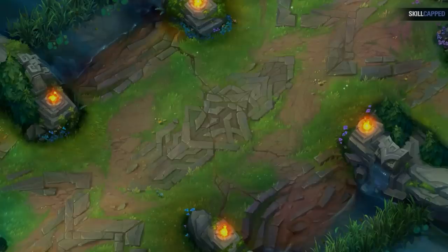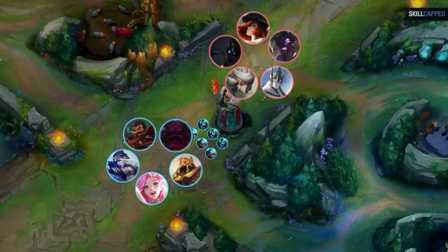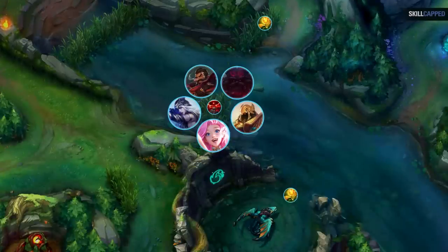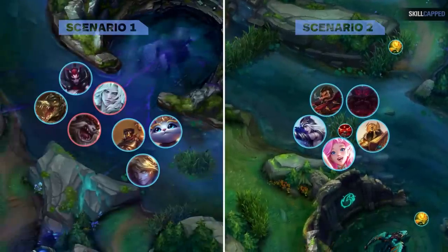For this next scenario, both teams have 3 dragons, and soul dragon is about to come up. Baron is down, so don't worry about that. The blue team gets mid prio, which lets them move towards dragon before the red team. Now blue team can get vision control of the area, and the red team will have to face check them. And we all know how those scenarios turn out. So those are two simple scenarios showing you how important mid priority is. There's plenty more, but those should do.